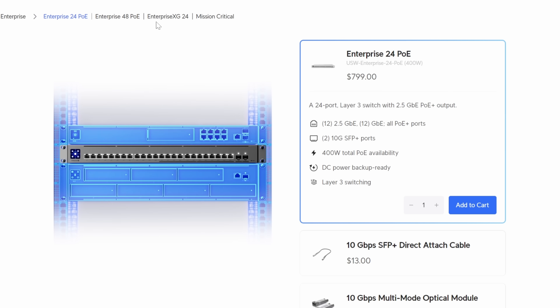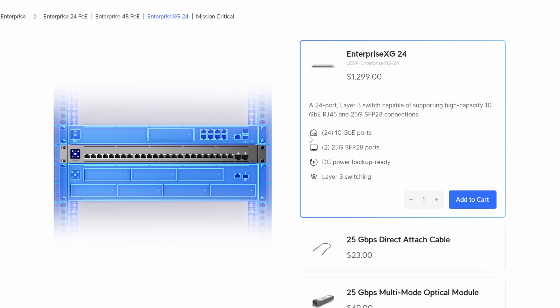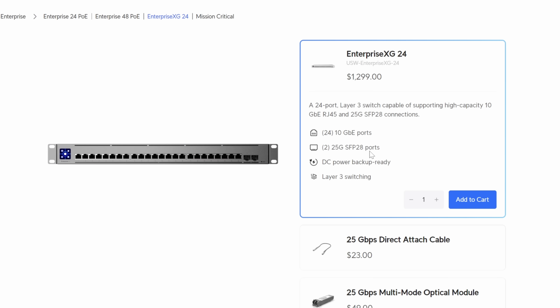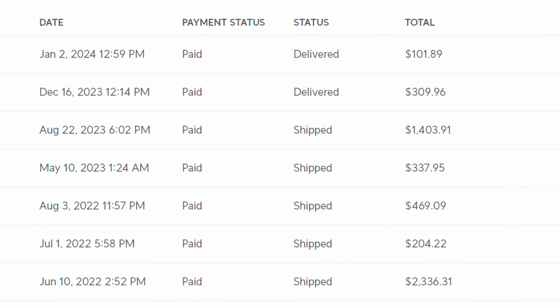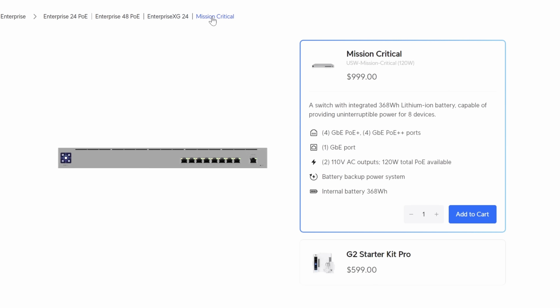Then we have the Enterprise XG, which is a beast with 24 10-gig RJ45 ports and dual SFP28 40-gig ports. No PoE here, which makes stomaching the $1,300 price tag pretty difficult, so make sure you really need all the 10-gig goodness before snagging one. The only piece of network gear Ubiquiti has ever sent me was the Pro Max 24, so yes, I bought everything else with my own money. As for the Mission Critical, that's another one with a specific use case with a built-in battery, so I'm not really going to discuss that.